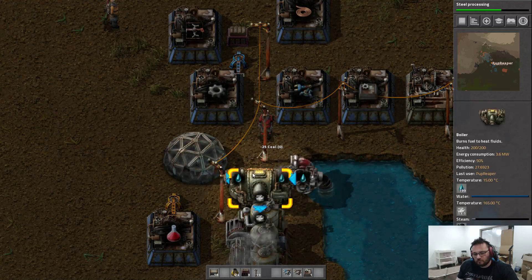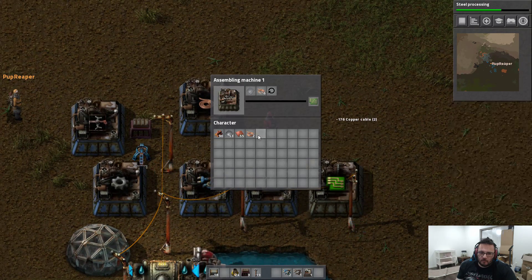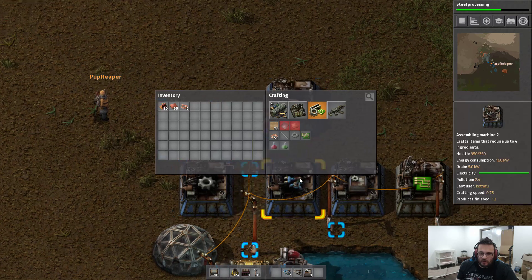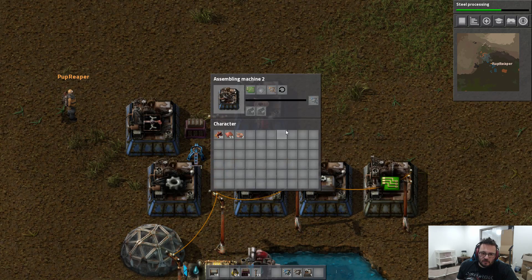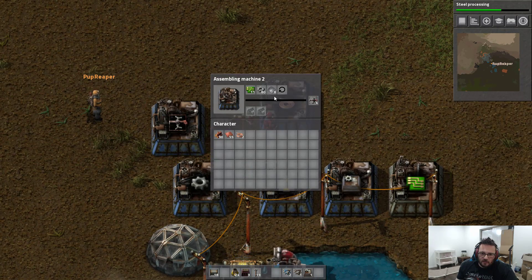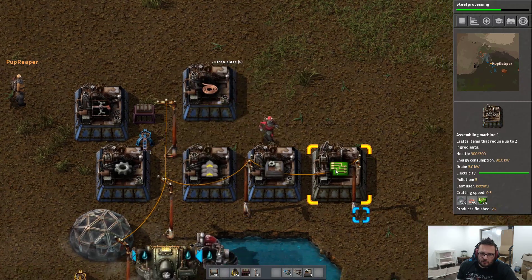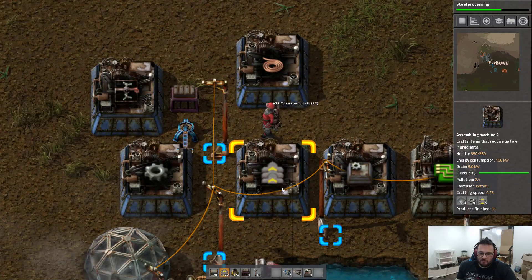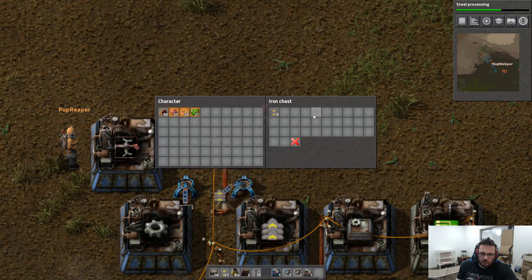This needs coal. We have got some electric mining drills being created. What else do we need? Belts — that is the important one. We need belts. We don't need 80 cogs in there. Watch your mouth. We have some belts being made, and they're going into a chest. We're going to need to make some more circuits.